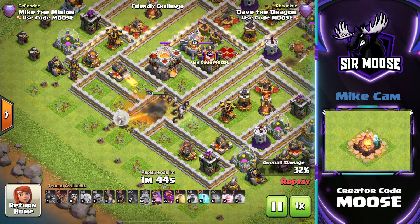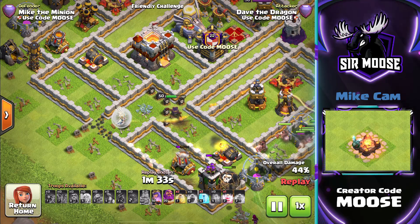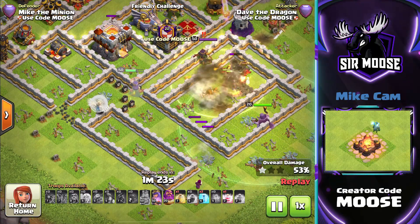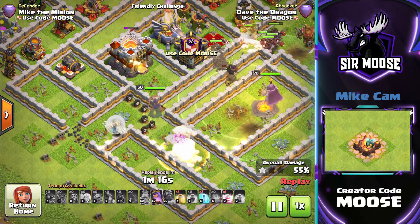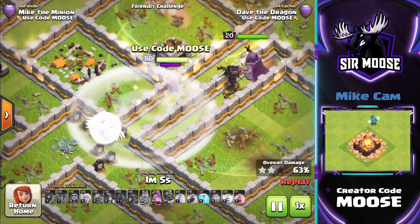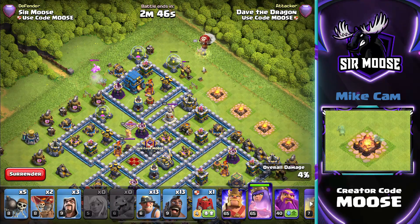First up, Town Hall 11. I'm going to assume you've got a level 2 recall spell, which is a capacity of 78. That means you can recall the queen and three healers. A queen walk isn't very good with three healers, so I would go with five healers. If they're still there when you recall the queen, you're just going to have to leave two behind — you might lose a healer to an air mine, clan castle troops, or lava pups. So at Town Hall 11, go with five healers but you can only recall the queen and three.